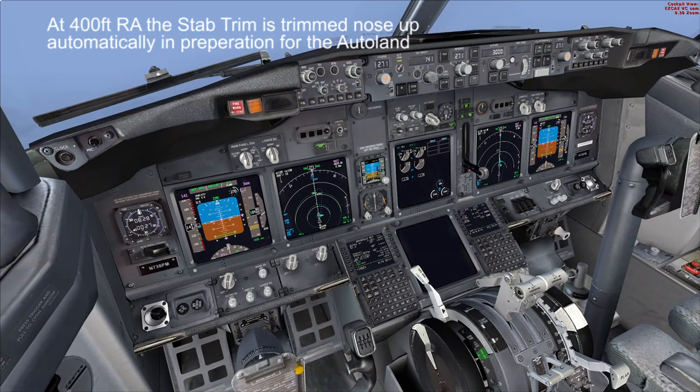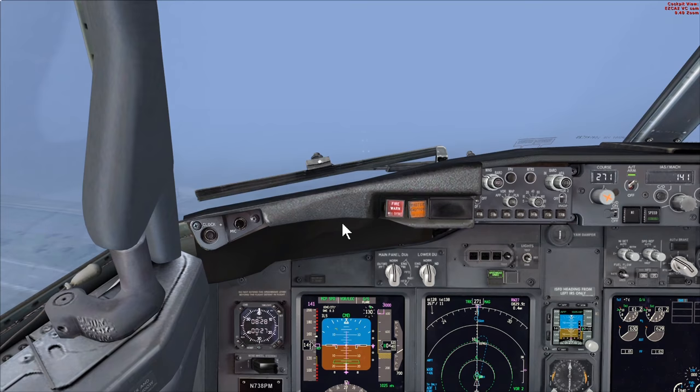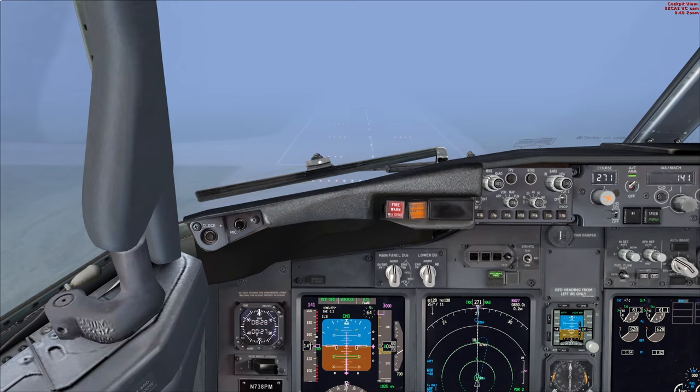As we approach 200 feet RA the captain is looking outside for visual clues. We can see the ground coming and there are the approach lights. It looks like we can call land at minimums - so: Land. The Autoland is committed and the captain is monitoring the aircraft.